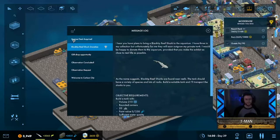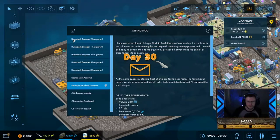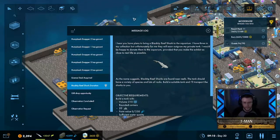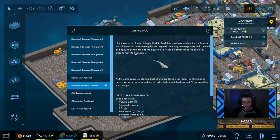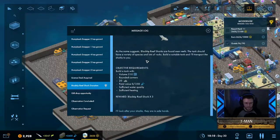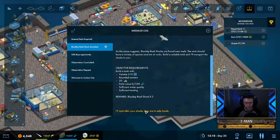A new message: someone has plans to bring a blacktip reef shark into the aquarium. They have three in their collection that will soon outgrow their private tank, and they'd be happy to donate them provided we make the exhibit as close to real life as possible. Let's accept this quest and work our way toward it.